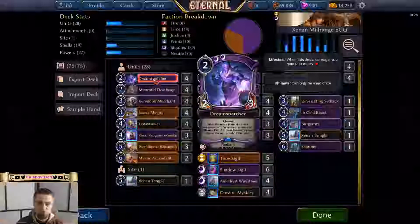Dream Snatcher is a two-cost 2/3 for double shadow influence with lifesteal. It has two abilities: first, whenever the enemy player discards a non-power card — from their hand or from their deck — this unit gets +1 attack permanently. The second ability is an ultimate: pay 10 to make the enemy player discard the top 15 cards of their deck to the void. I was running four of these.